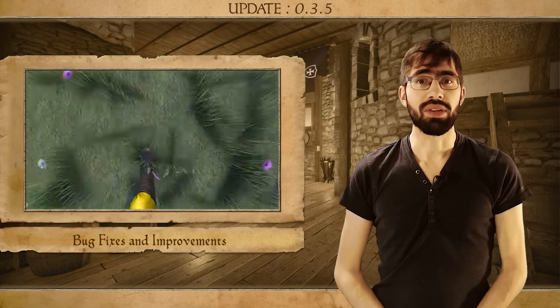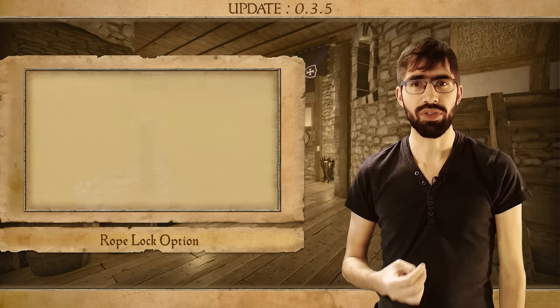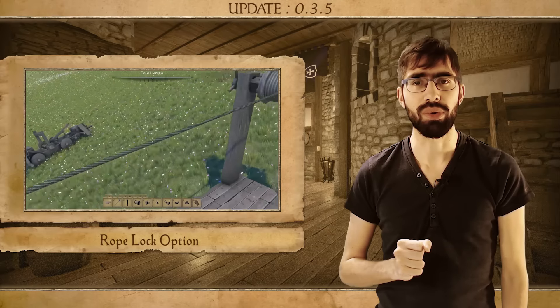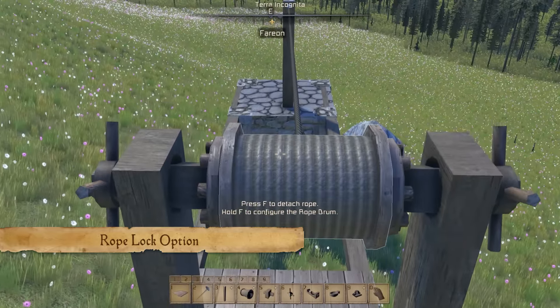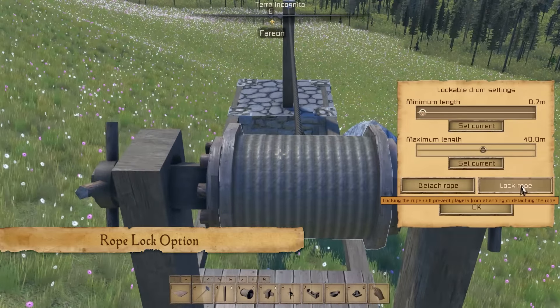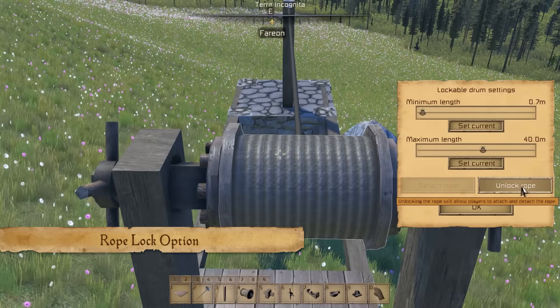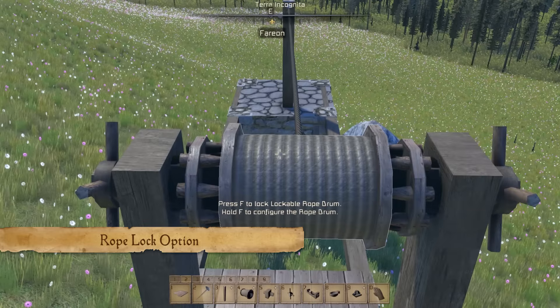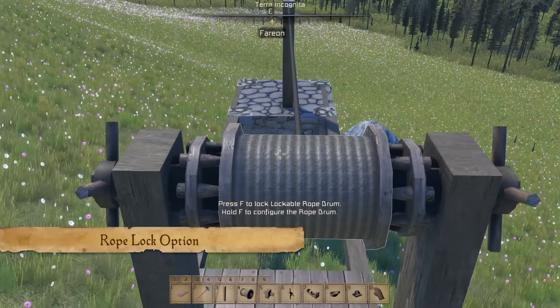Finally, we have added another feature for the lockable rope drum. Now you can lock your rope — after you've attached your rope you can lock it, and if you then interact with your lockable rope drum, instead of it detaching your rope, which was really annoying, it now allows you to lock and unlock the rope drum. Previously you would have to aim at the small tiny part next to the rope drum, but now you can just aim at the whole thing.